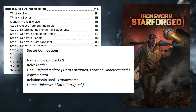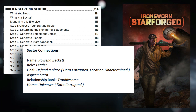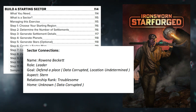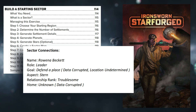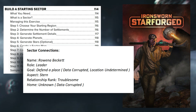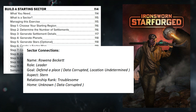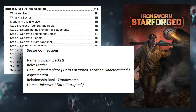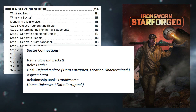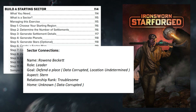When you hear the word rank in the system, this refers to the difficulty rank of some task. Tasks in the system are called moves. The relationship with our connection has a difficulty rank of troublesome. You can also think of difficulty ranks as DC checks from D&D or other similar systems. Troublesome, for reference, is the standard difficulty. We will go over difficulty ranks in more detail as we learn the rules.